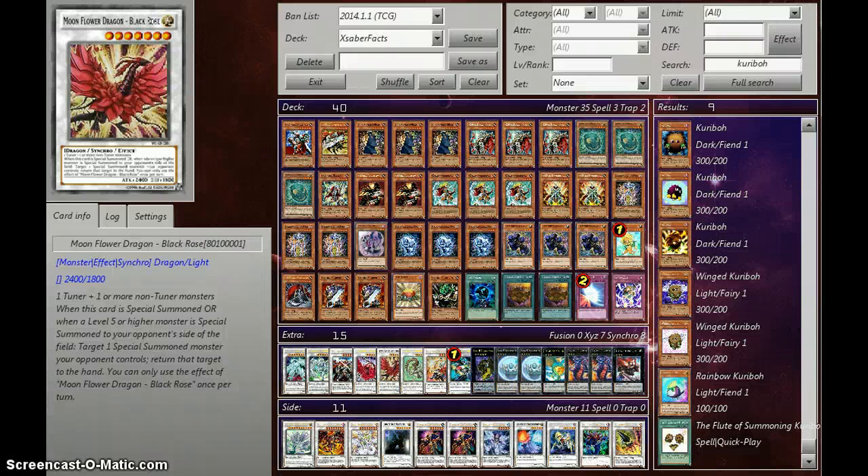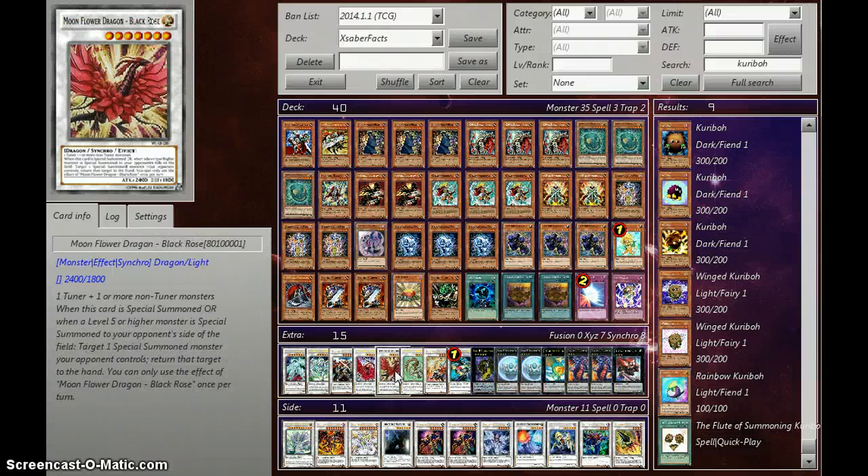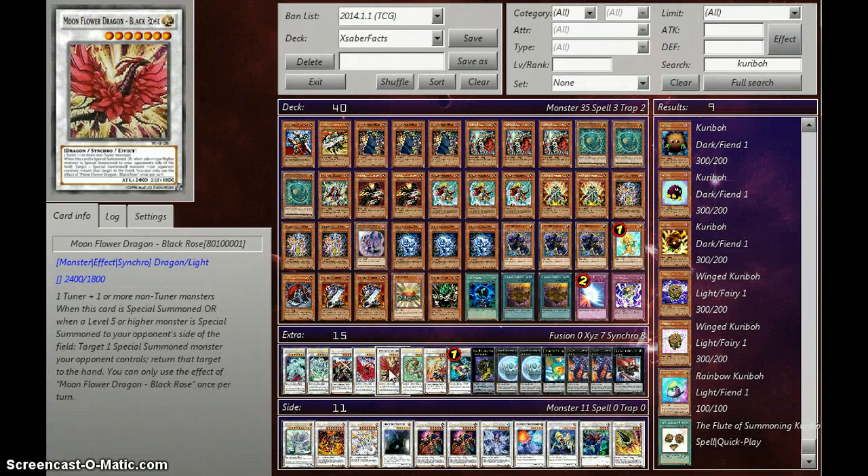The star of the deck is Moon Flower Dragon Black Rose. You can summon this with any kind of combination of course, but Moon Flower Black Rose — most people are used to Black Rose Dragon and as soon as you see it, you know you're about to have your field destroyed. The second effect changes a monster's position and reduces its attack to zero.